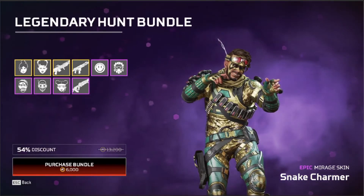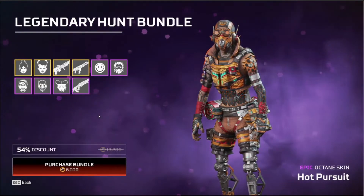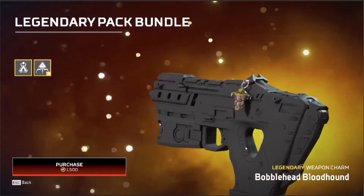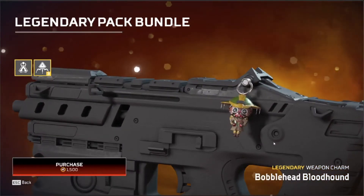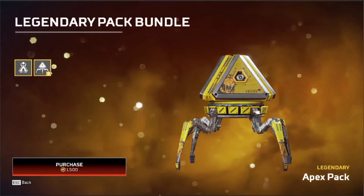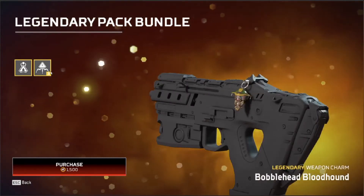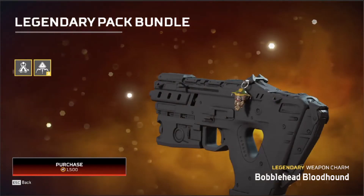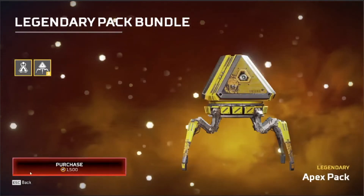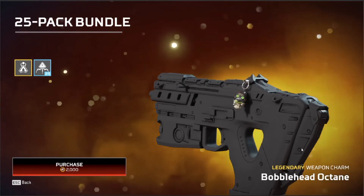With Snake Charmer you probably get the most value because you get like 10 skins, so you get about 5,000 off. This one you're getting 1,100. Then we've got the legendary pack, which includes your Bloodhound charm — sort of cool — and then 3 legendary Apex packs. This is a discount because normally the legendary packs are about 700 maybe, plus you get the charm which is an extra 1,000, so that's about 600 to 700 off. Then we've got the 25 packs — 6,000 off on that one.